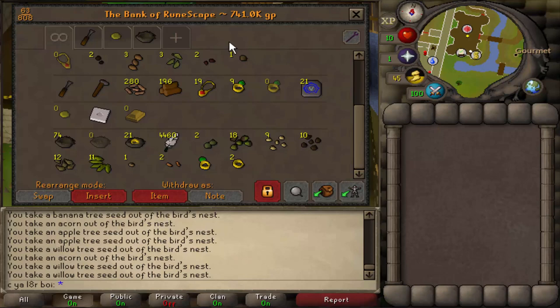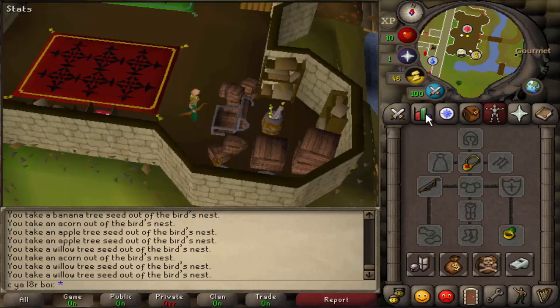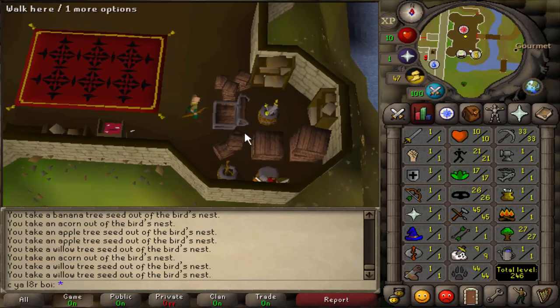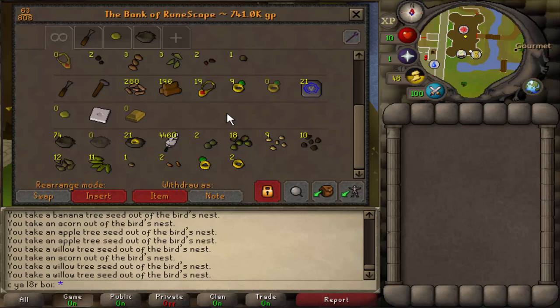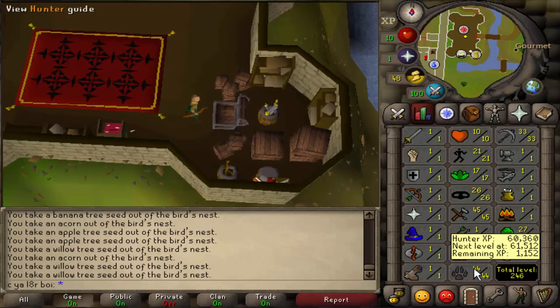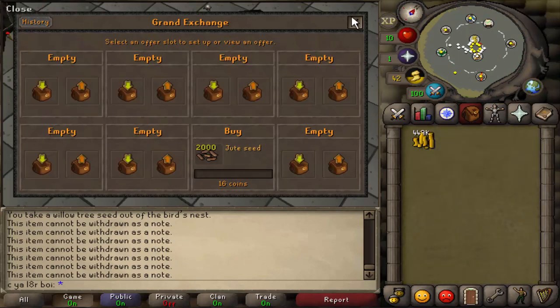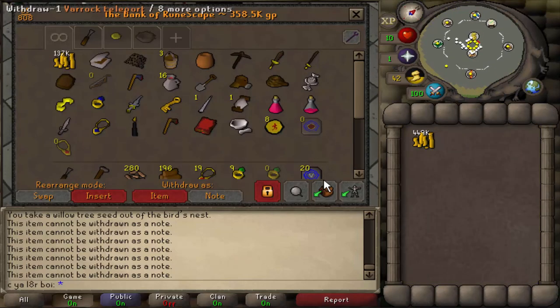Keep in mind this is from doing the regular birdhouses onto the Oak, onto the Willow, onto Teak — so this is everything we got up through Teak Birdhouses. Level 44 Hunter after two days, not even training the skill. With all the runs I did, the total time of doing the runs is probably less than one hour. So if you're training Hunter with traditional methods, this would take you much longer than one hour to get to level 44. Selling off some of the more expensive seeds puts us at 449k, and combining that with the cash stack, that leaves us at 586k.